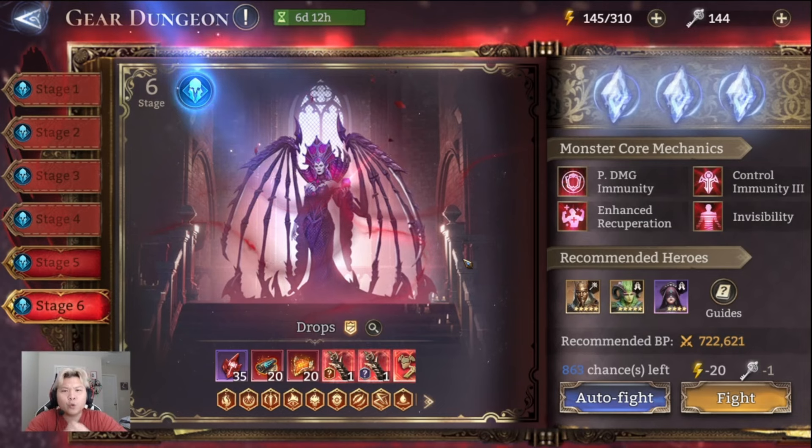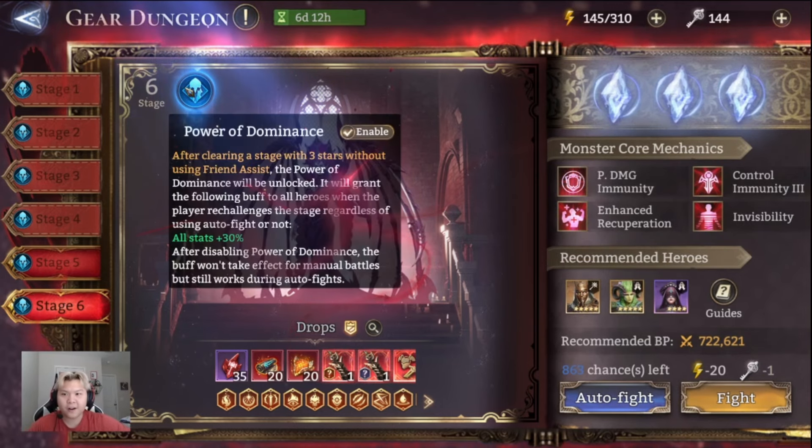A big shout out and thank you to WarGuides — he helped me a lot. He put out a guide today; it's a Valkyrie guide that we're going to be following. It really worked for me. So we're going to go ahead and turn off Power of Dominance because I want to show you guys exactly how this battle works, and then we'll go into fight mode.